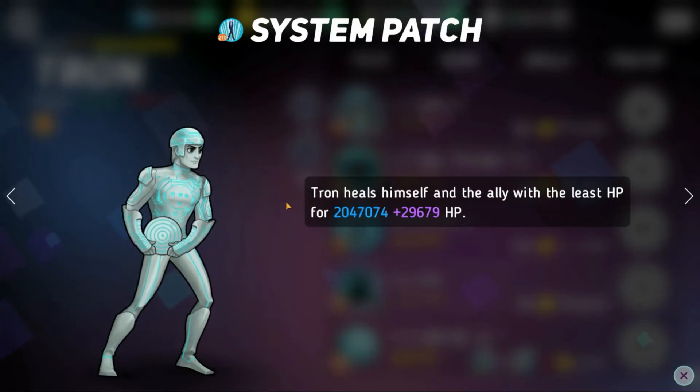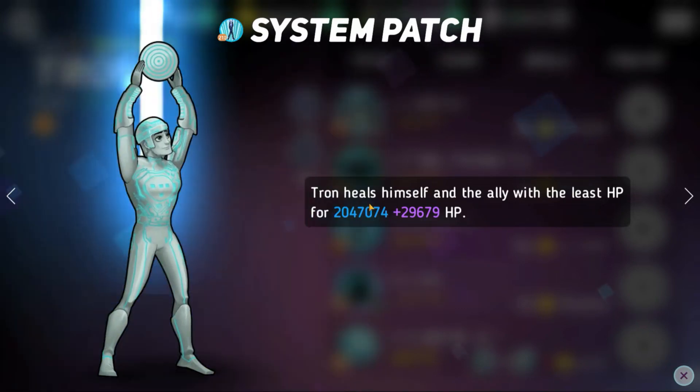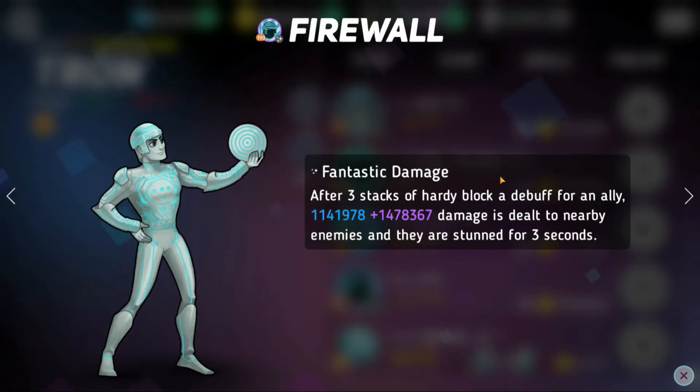His blue skill, System Patch, heals himself and the ally with the least HP for a lot of HP. It's pretty typical for a support hero. His purple skill, Firewall: after three stacks of hardy block a debuff for an ally, a lot of damage is dealt to nearby enemies and they are stunned for three seconds. This purple skill can be a surprisingly good damage dealer for you, despite Tron being a support hero. There's going to be a lot of hardy blocking debuffs for an ally, especially the frontmost ally. This is why a lot of the top people in the game give him purple mods — because he actually does a lot of damage, especially with some extra mods on him.